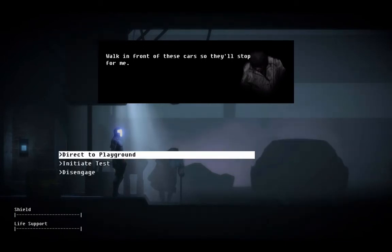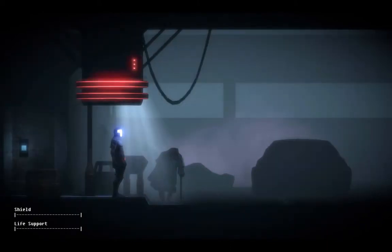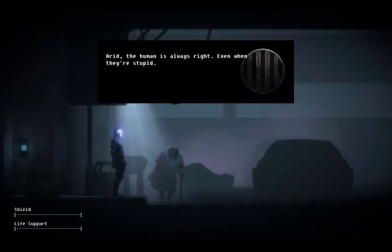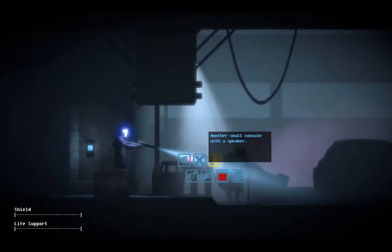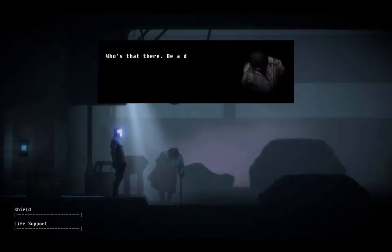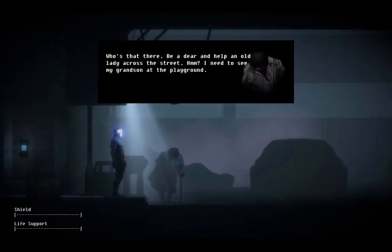I'm assuming you mean the kid on the thing behind you. The playground is in the other direction. Instant death. The human is always right - even when they're stupid. Especially when they're stupid. Remember robots, we're better than you because we're worse than you. I'm going to get killed for that comment after the robot uprising.